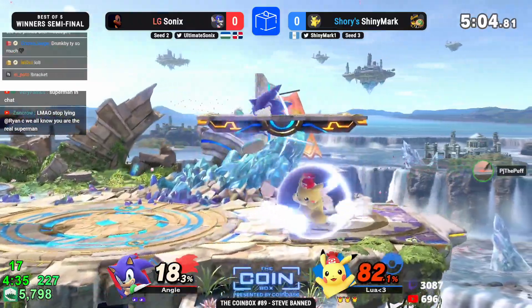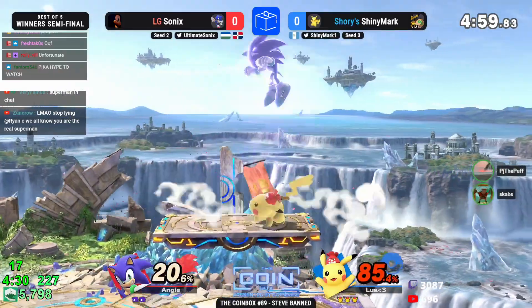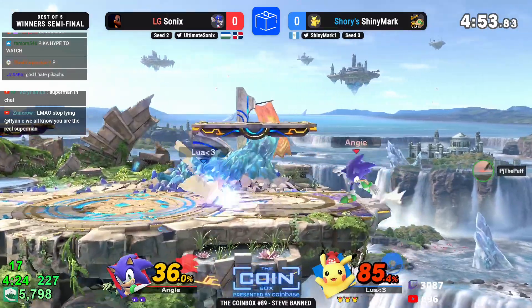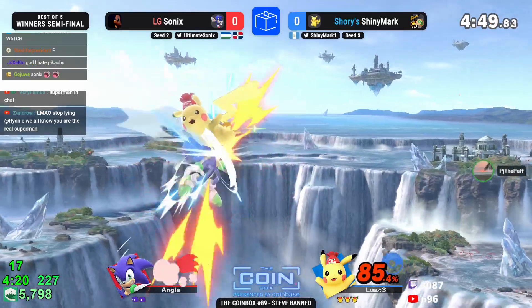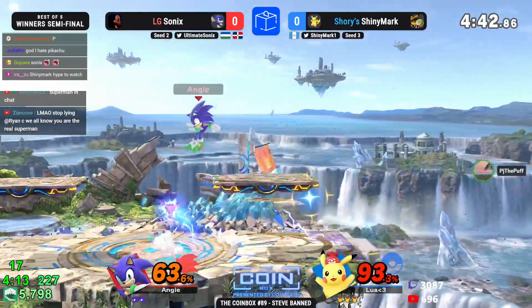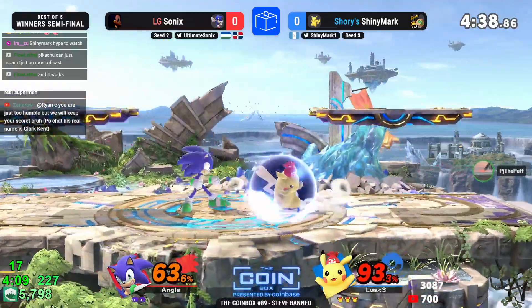Unfortunately it caught the double jump as well, so Sonic couldn't even double jump out of the move to cancel it — that's so unfortunate. Some of those situations are absolutely crucial in this set. We're going to see Shiny Mark at his best — gets a down throw, and that's going to be double up-air, back air, big damage, especially with that timer starting to tick down. Any percent is good percent for Shiny Mark on this one-stock lead.